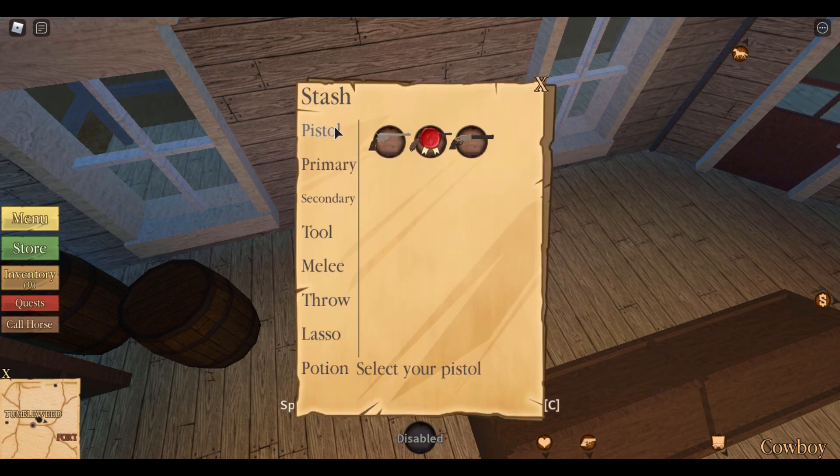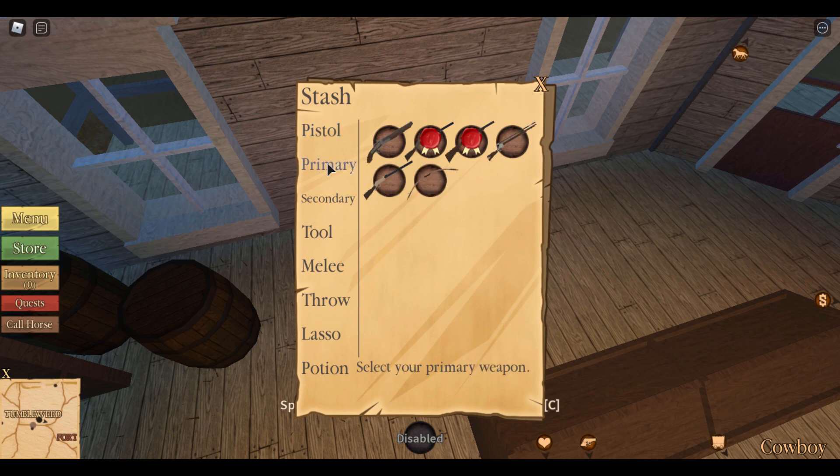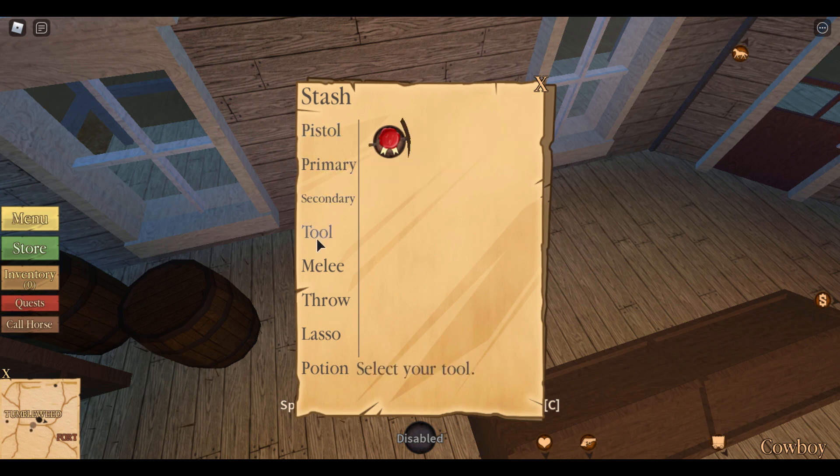Let's go over the tabs here. You've got your pistol, your primary, your secondary, your tool, your melee, your throw, your lasso, and then your potion. First thing we're going to look at is your pistol.